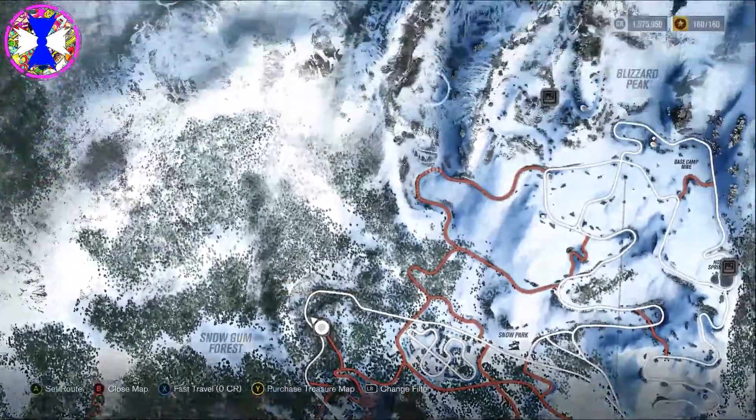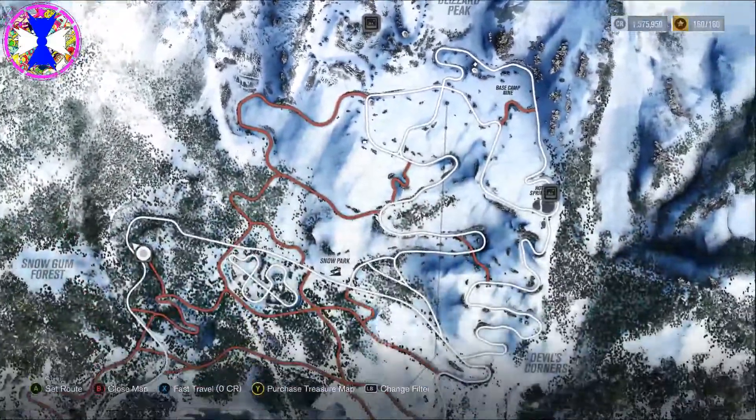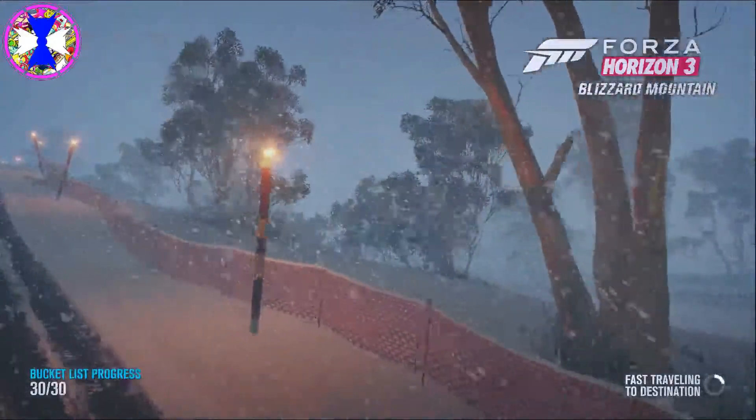So that was the first one playing in the background — that is the Snow Gum Forest. You can see it's over to the left. The one at the top is the harder one to access, so I'm going to show you how to get up there, but we are off to the second location right now.